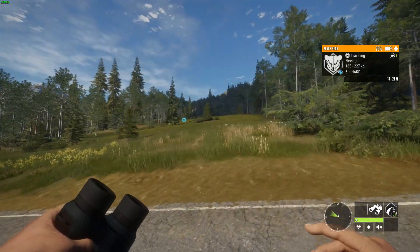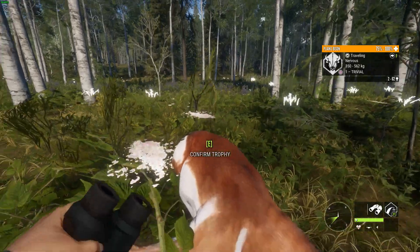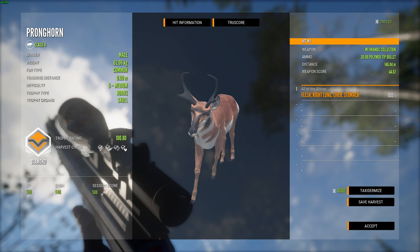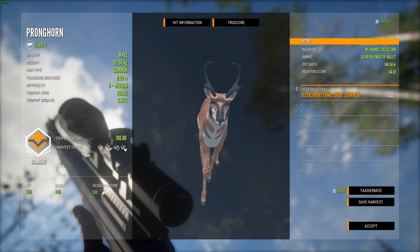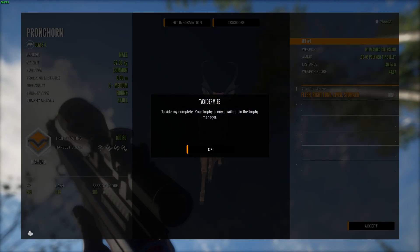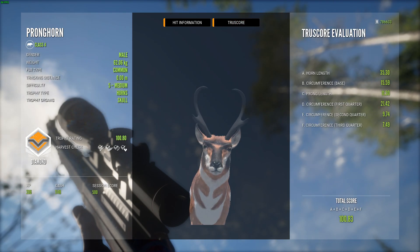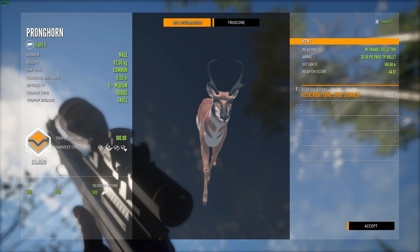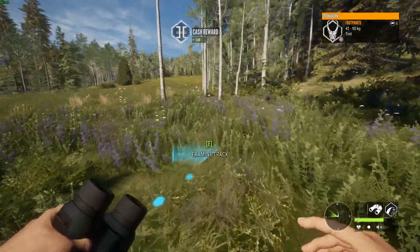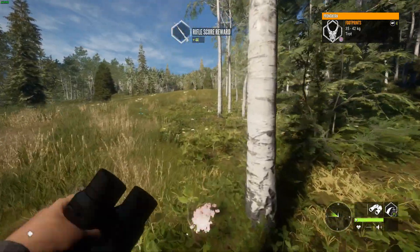A few of the bugs with this new update: True Rack Mule Deer have level 7s. They're obviously not supposed to be in the game — confirmed by EW. You can see that pronghorn scored 100, just like the estimate said. There are level 7 Mule Deer that are max weight right now, and they're not supposed to be in the game. I don't know when they're going to fix them.